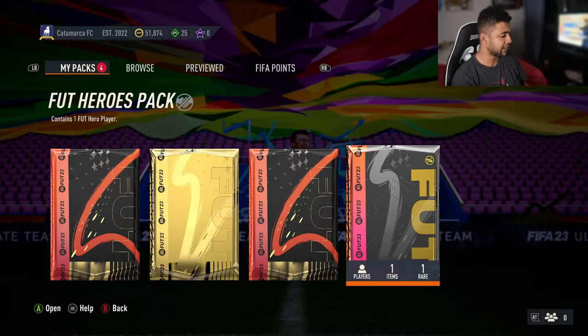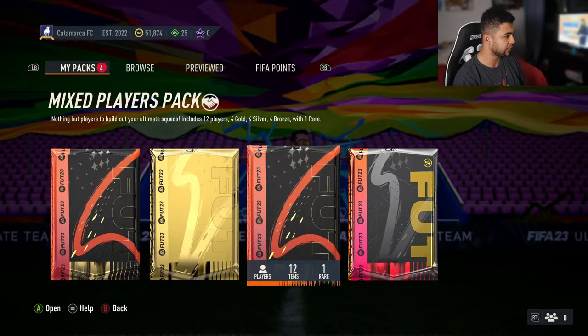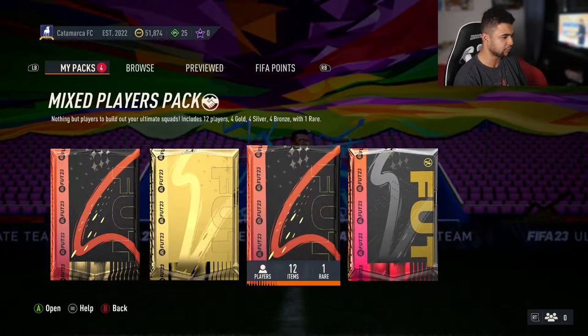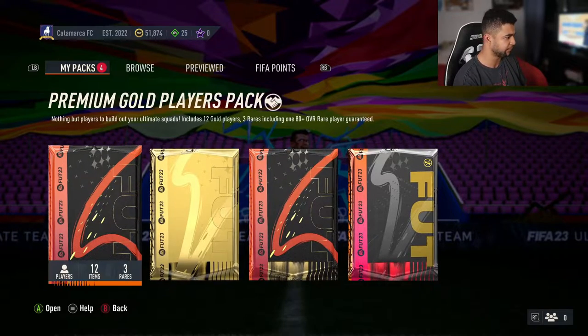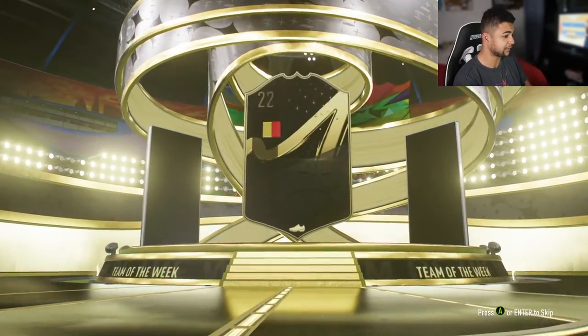As you guys can see, the base hero is right there. But we've got the packs from a couple of other SBCs that I've done beforehand — one of them being from Anthony Fatty and the other two from the hero SBC. We're going to open those first and see what we get. Any fodder I'll take for future SBCs — that's a free 10k.